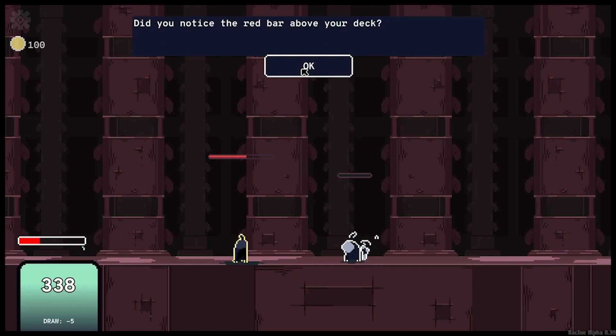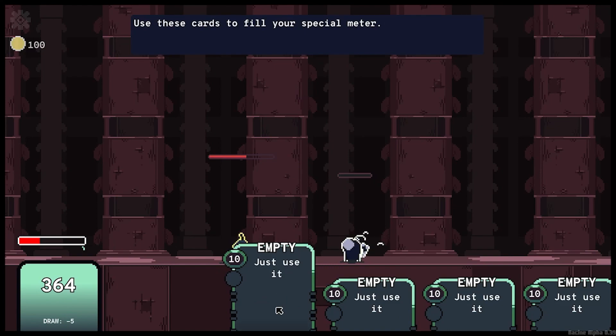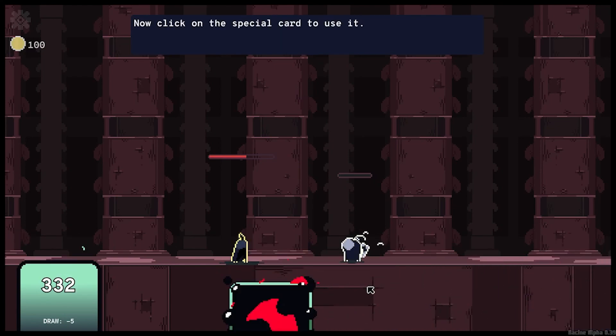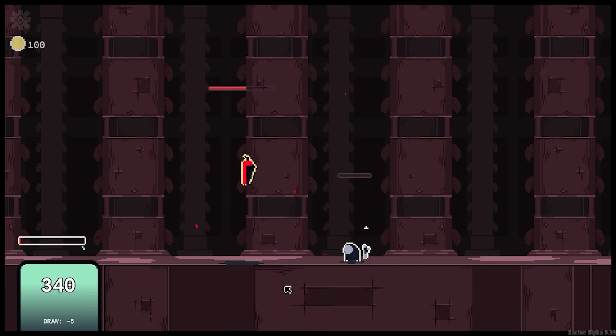Did you notice the red bar above your deck? This is your special card meter. It fills whenever you use a card. Once full, it will allow you to use a special card with great power. Use these cards to fill your special meter. I'll click on the special card to use it. Nice — congrats, you completed the tutorial!